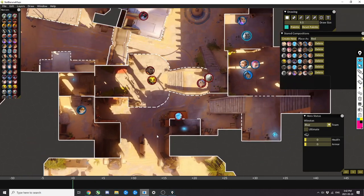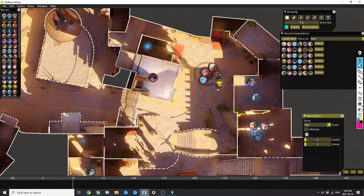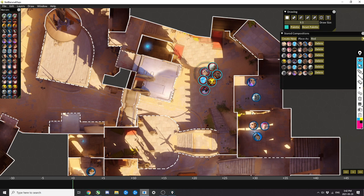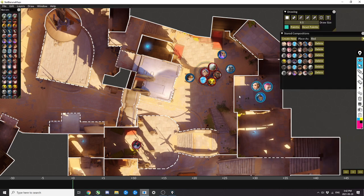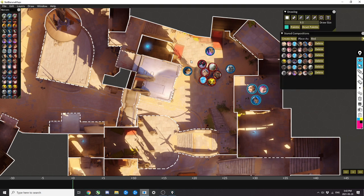The optimal engage for Double Bubble is when the enemies are corralled together. This seems counterintuitive, but when the enemy is grouped, there's nothing that can punish you if you engage from multiple angles. If there's a Widow isolated, she can escape after damage — but if she's corralled with her team, nobody has anywhere to run and you can surround them from multiple sides.